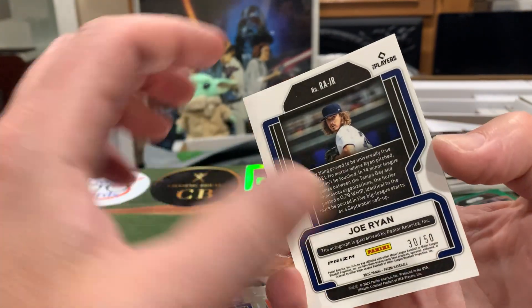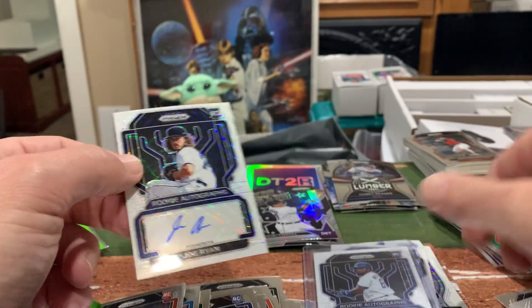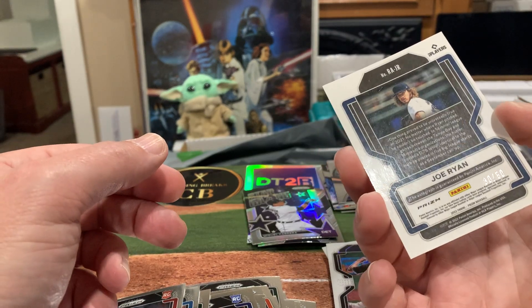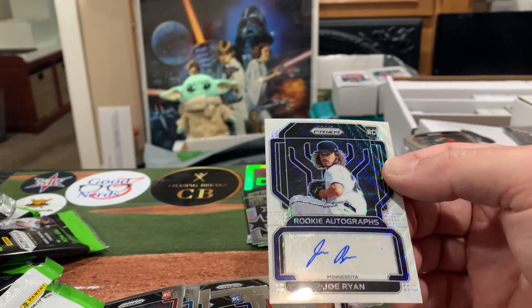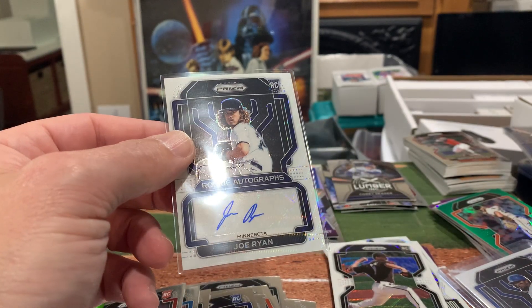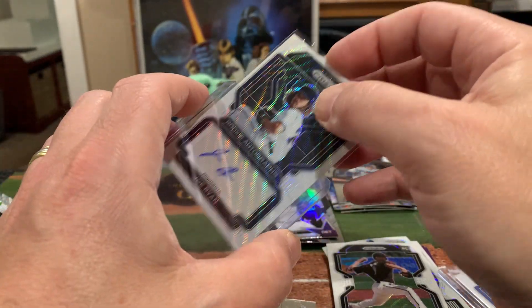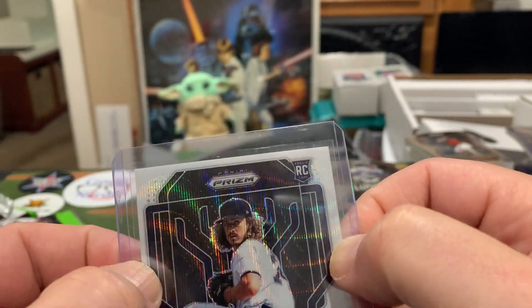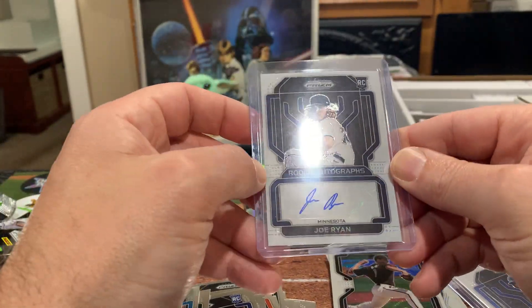Oh wait — it's only numbered to 50, not five! I faked you all out. That one I was holding is numbered to five, but this Joe Ryan is numbered to 50 — it's 30 out of 50 on the sticker auto rookie card. It is a little off-center — you guys can see that. Probably a bit more off-center than I thought, maybe 70/30, but still a nice one nonetheless. Good one to end it on.